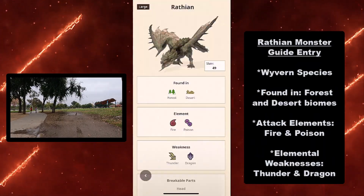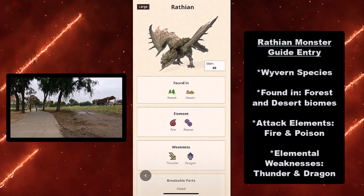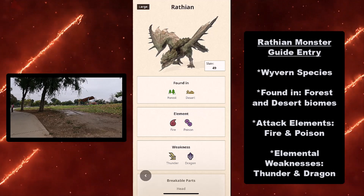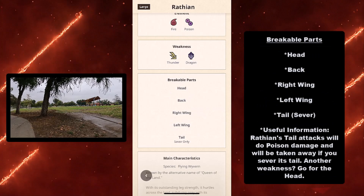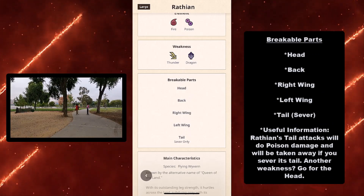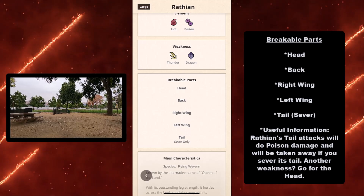Now let's take a look at Wrathion's Monster Guide entry. It is a wyvern species found in forest and desert biomes, and its attack elements are fire and poison. Its elemental weaknesses are thunder and dragon, and its breakable parts are the head, back, right wing, left wing, and its tail, which can be severed.